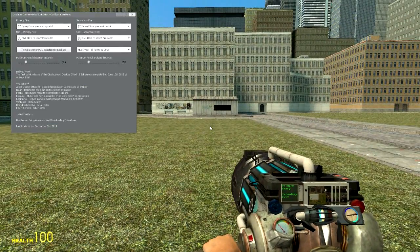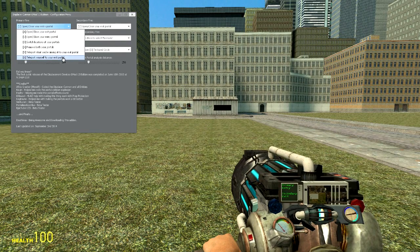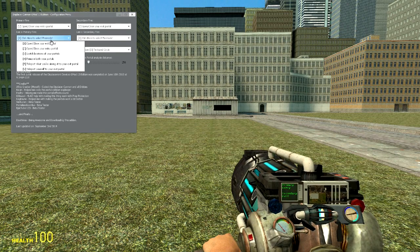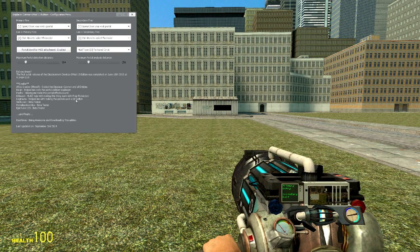If I press R, I get a menu. So I'll set my open Closure Entry Portal — I've already set this up, but you can set whatever you want. Some of this stuff I have no idea what it does. I can enable a HUD, I can do texture circles, and I can do all this. And this is all the credits, and I'm awesome for downloading this add-on.